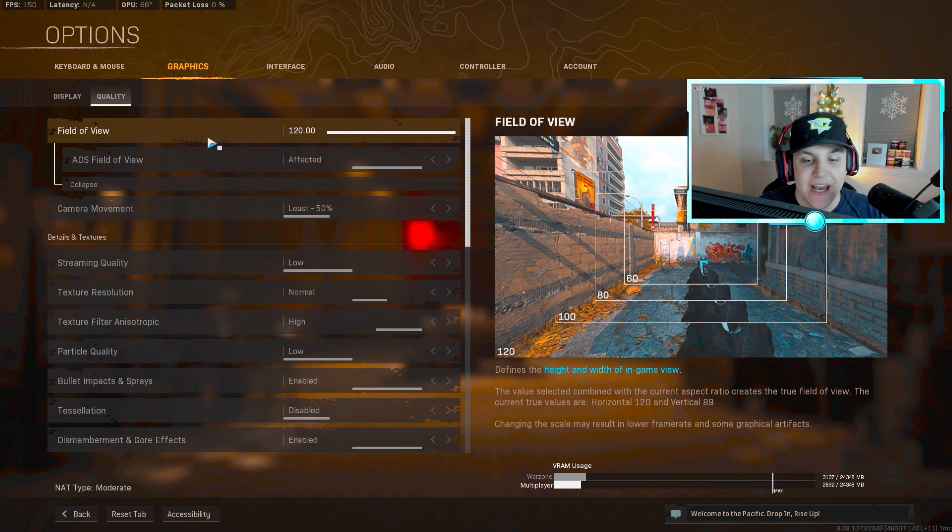Starting off we're going to go over the graphic settings. They actually split these into two separate categories — right now we are on the display category, but shortly we're switching over to the quality tab, which has something new you're going to want to change. I'll scroll through my display settings; you guys can copy these down. Everybody has a different PC setup so use whatever you want, but I'll be giving recommendations since I had a hard time figuring out what was best when I switched to PC.